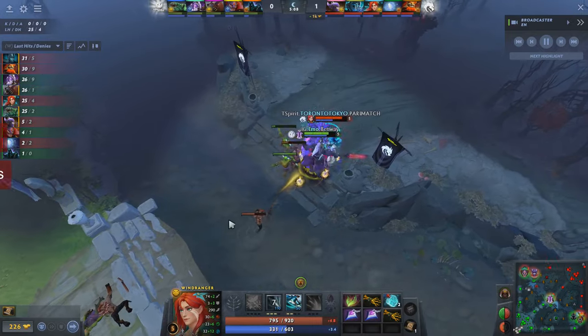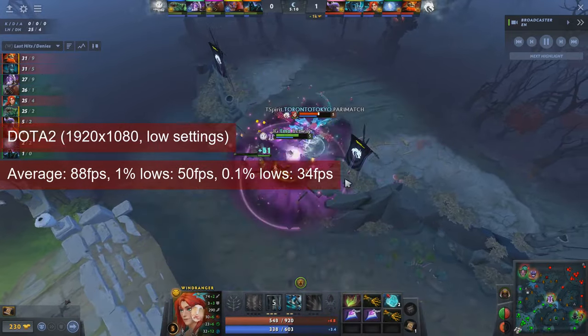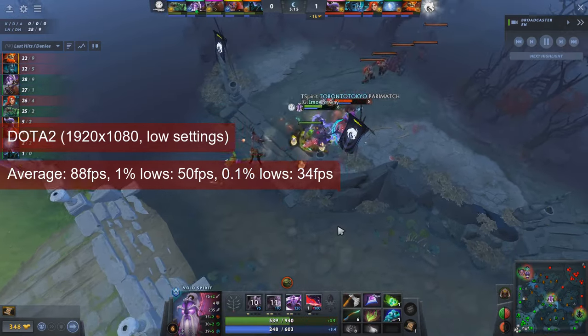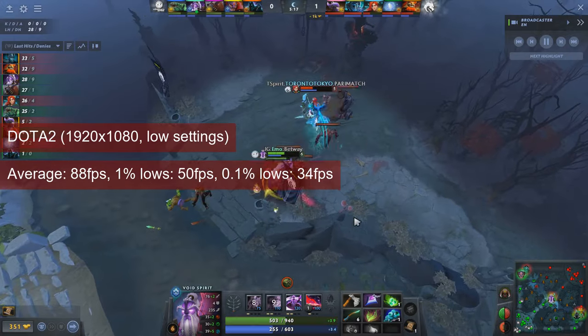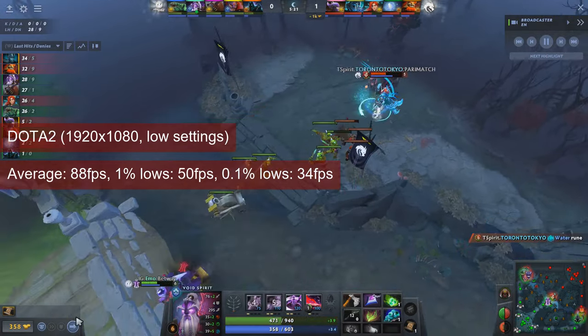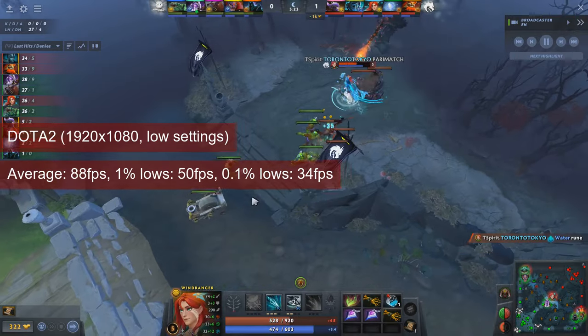Dota 2 runs acceptably — at least for me — at 1080 resolution and low settings. This should not come as a surprise; we tested this game previously on weaker cards and the experience was fine. No upscaling was used, and the card averaged in the high 80s while the 1% lows reached 50fps.